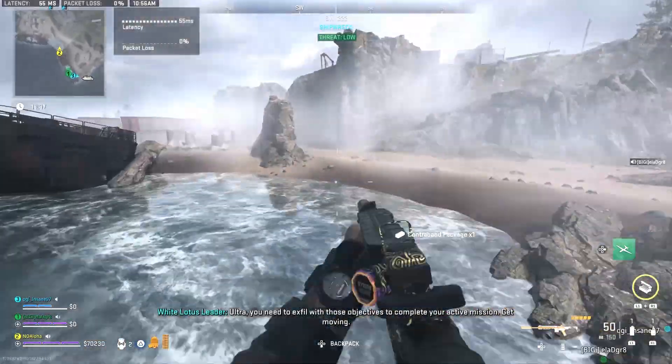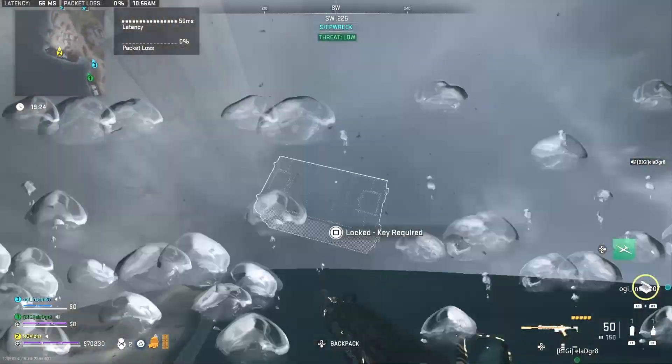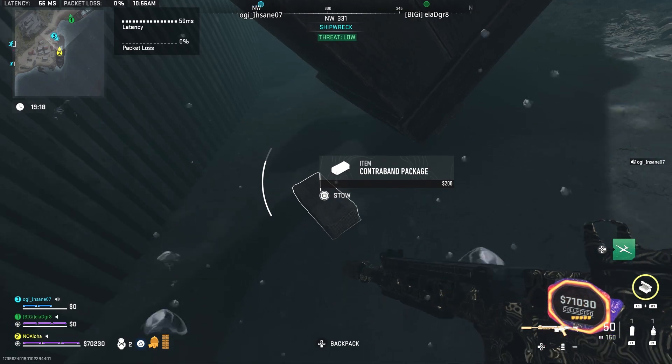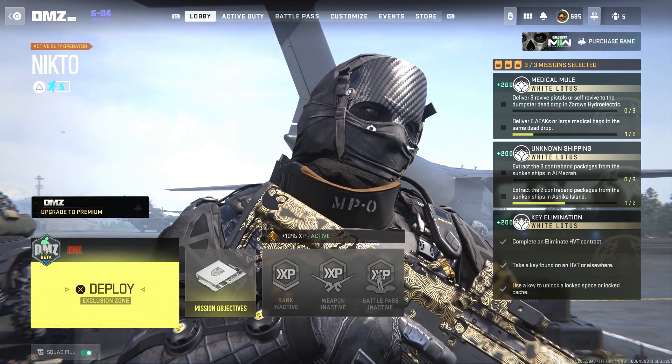The second contraband package is located on this next ship to the south. It is not in the locked cache, but a little to the side here on the water. And here it is on the map. And there you go. Thank you for watching. Please like, comment, and subscribe down below. Aloha.